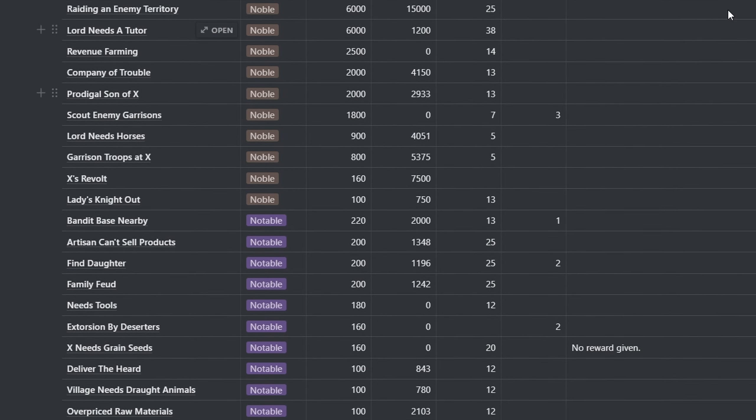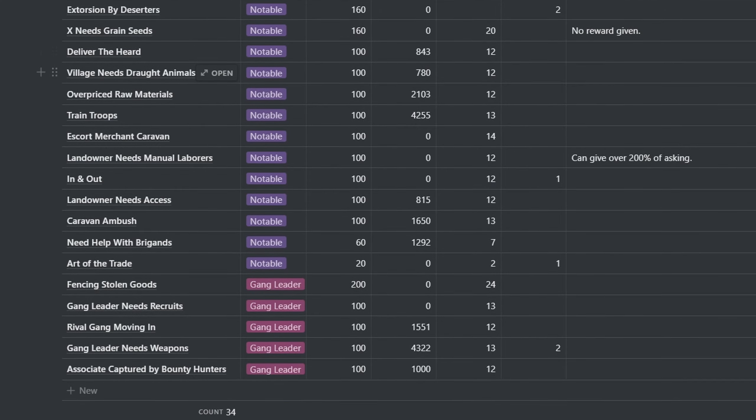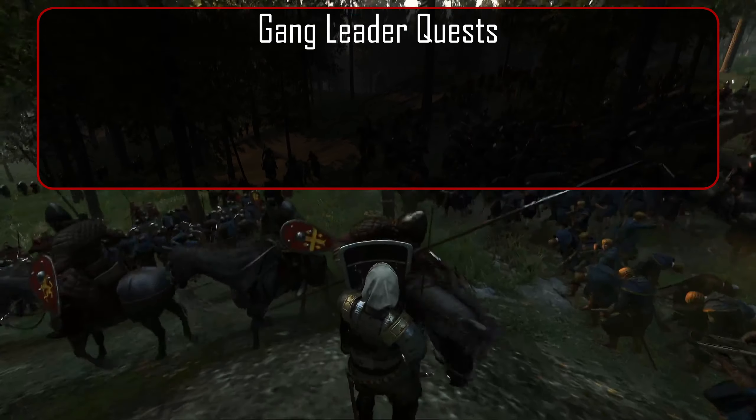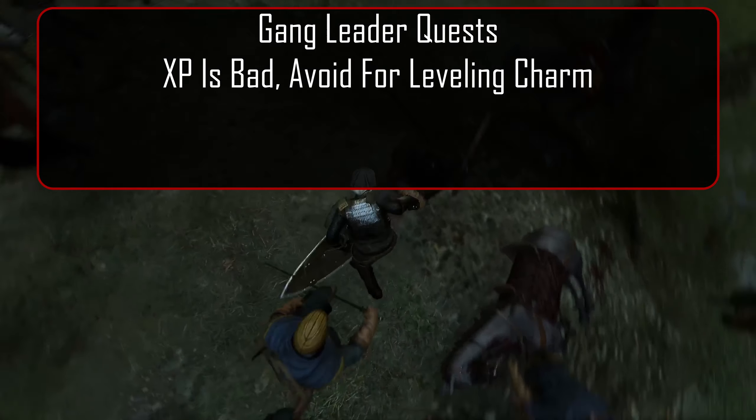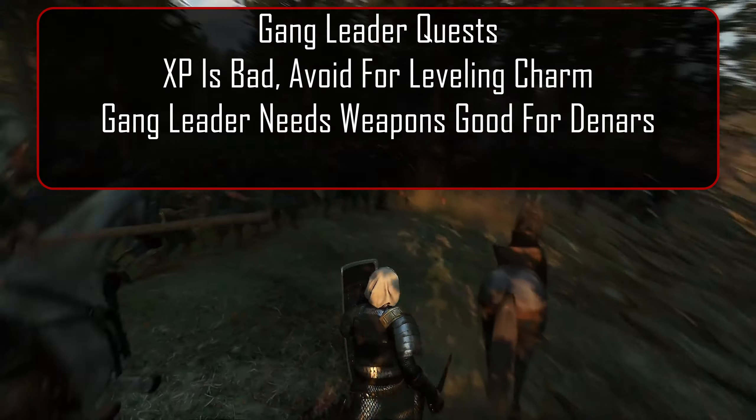There are over 30 quests in the game, all of which give XP. In order to make the data more digestible, let's break them up into groups. First, quests from gang leaders. XP for each of these quests is quite bad, so if you're trying to level charm, just stay away.